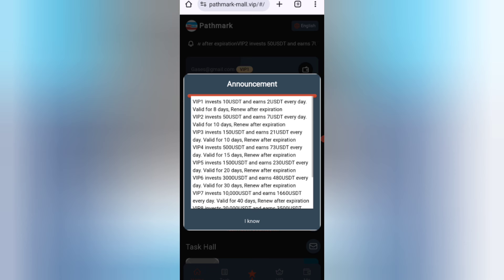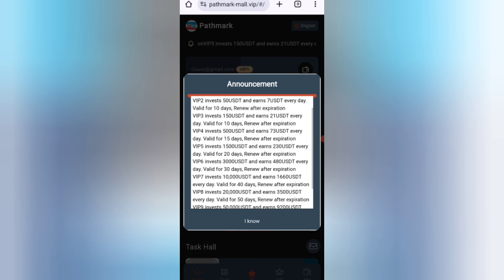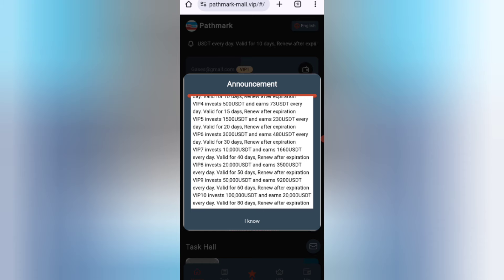On this site you can earn a 20% daily commission. If you invest 10 USD you can earn 2 USD daily, so you can recover your money within five days. In UF2, if it is 50 USD you can earn 7 USD. In UF3, if it is 150 USD you can earn 21 USD. The higher the amount, the higher the commission.